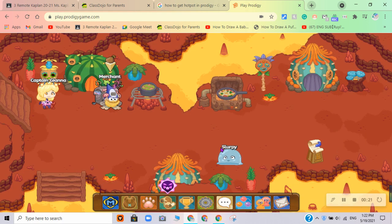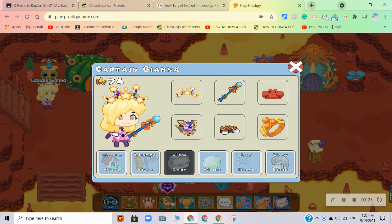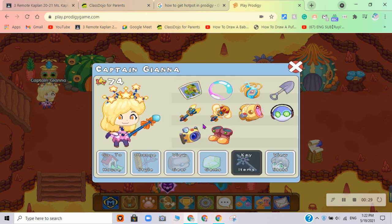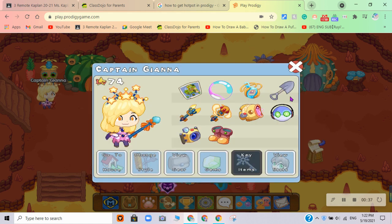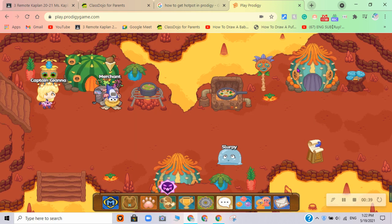And now, in order to get in the hotpot, you must - when you get into here - click yourself. You have to click key items, and you must have the Boots of Hot Flop. These boots allow the wearer to walk on lava, and you must have these boots because it's going to require walking on lava. So yes, you must have it.